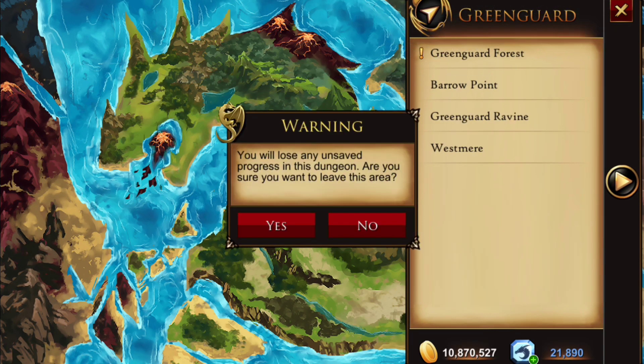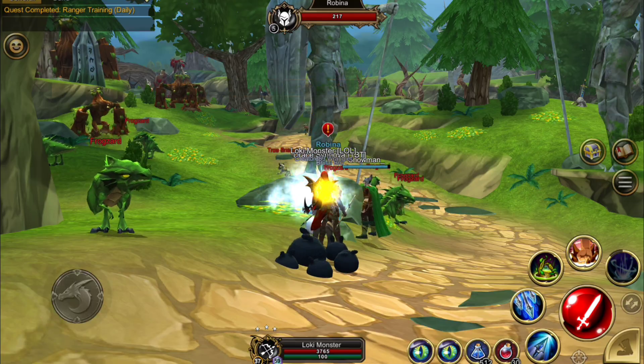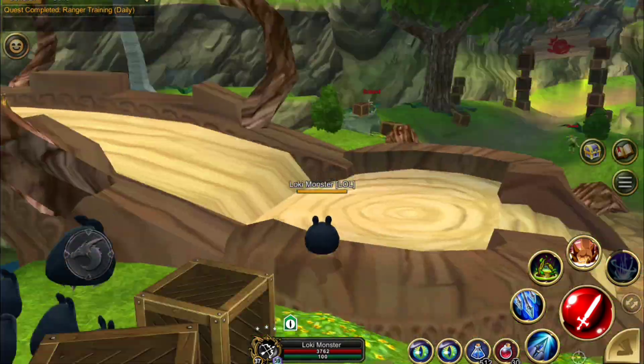I'm also going to kill the outcast because whenever I run this dungeon I'm doing Winnie's clothing bundle quest — and it turns out you're actually going to need those later on. So we're going to head back to Green Guard and see Robina again, hand that in, and get back to where we left off with getting the branches.